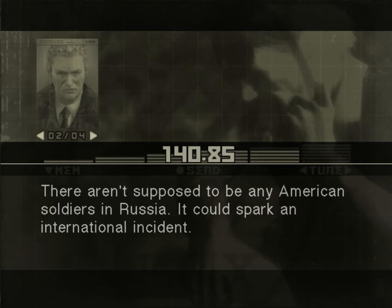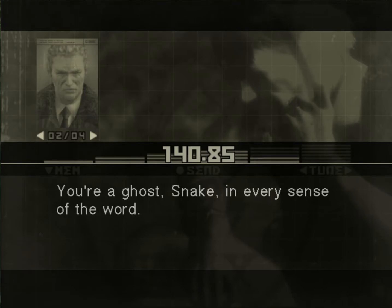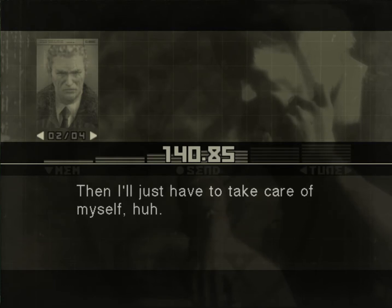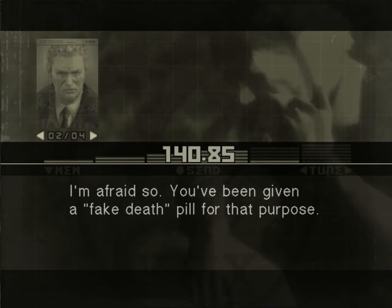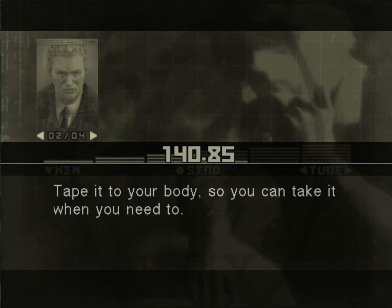There aren't supposed to be any American soldiers in Russia. It could spark an international incident. You can't let anyone see you. You can't let the enemy know you're there. This is a stealth mission. You're a ghost, Snake, in every sense of the word. And there'll be no rescue if you're captured. The military and U.S. government will deny any involvement in the affair. You've been given a fake death pill for that purpose. SIS guidelines stipulate that soldiers on covert ops like this one be issued a potassium cyanide capsule. Tape it to your body so you can take it when you need to.